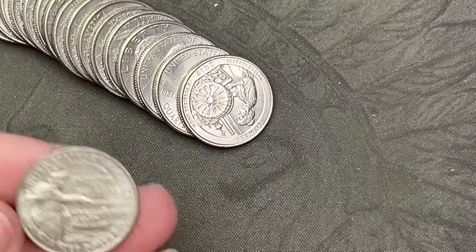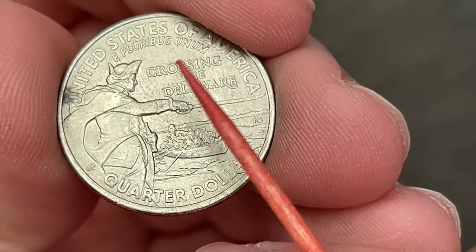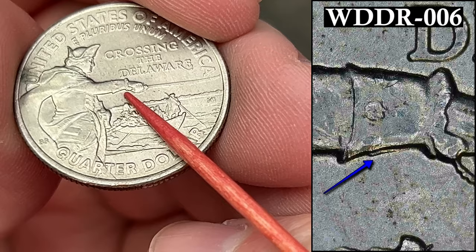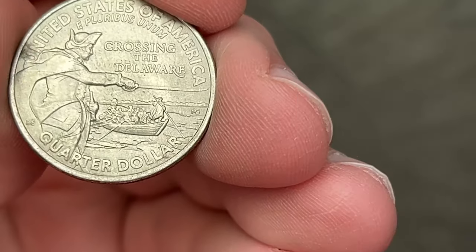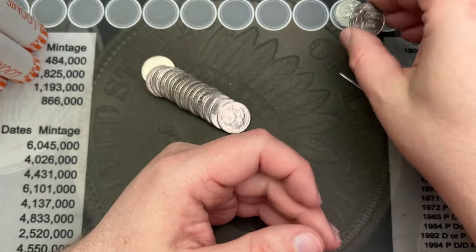Roll number five and we have a double die reverse here. This is the 2021. Under the wrist there's a little bit of doubling right there. If I know which one it is I'll put it up on the screen when I put up the picture of it. But that's a cool little find — you can find a few different double dies on there under the arm.